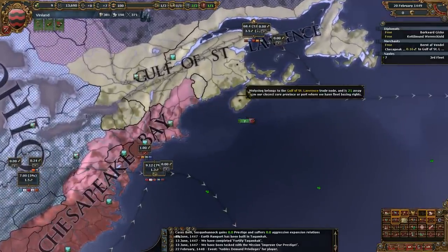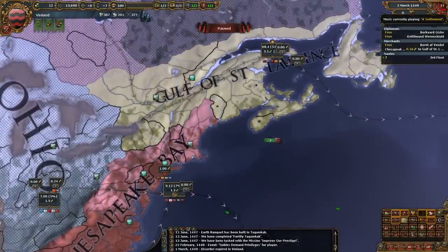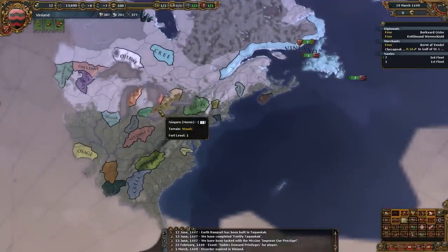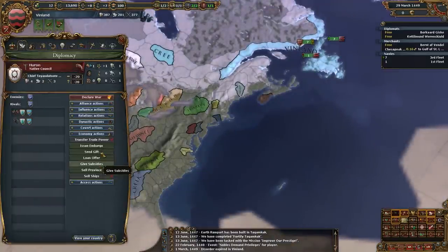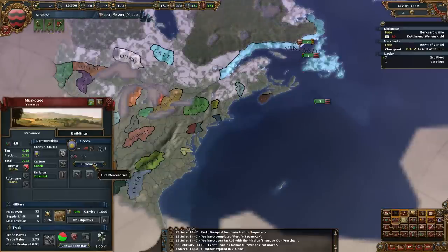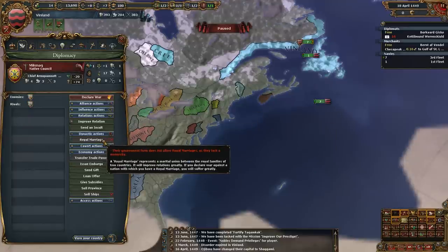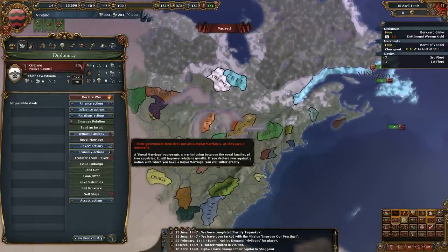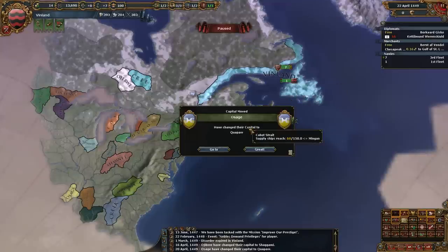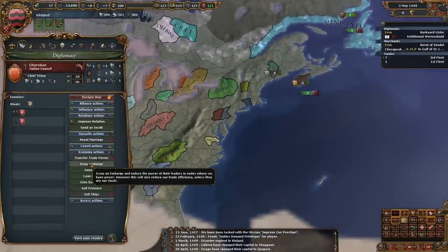I think what we need to do is get a province down here, and then we can patrol down there. We could be getting some relations up — like maybe we should get relations up with the Huron or something. Our diplomats are doing nothing. We can't marry anyone — there's no one that the Norse can marry. Their government doesn't allow marriage. Maybe we can marry other pagans if they allow it. We are considered a pagan religion. We'll find out, won't we?